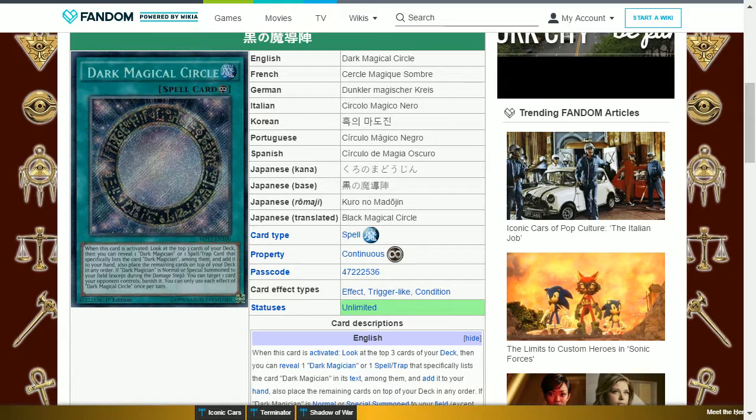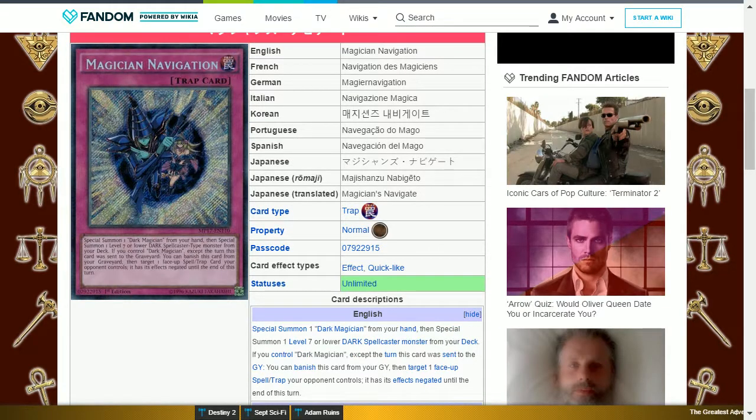The next card is Dark Magic Circle. This is a continuous spell card. When this card is activated, look at the top three cards of your deck, then you can reveal one Dark Magician or one spell or trap card that specifically lists Dark Magician in its text among them and add it to your hand — place the remaining cards on top of your deck in any order. If Dark Magician is normal or special summoned to your field (except during the damage step), you can target one card your opponent controls and banish it. You can only use each effect of Dark Magic Circle once per turn. This enables a search and banishes your opponent's cards, making them more difficult to bring back.